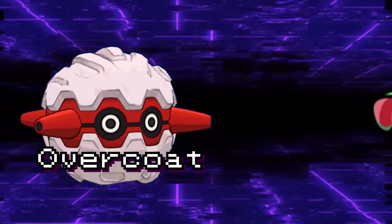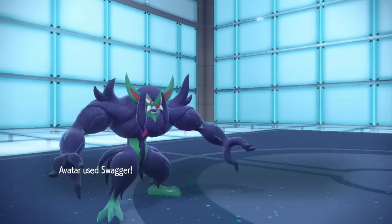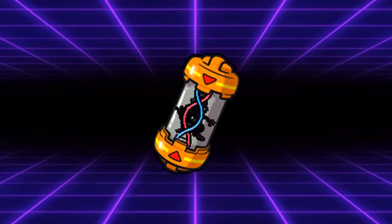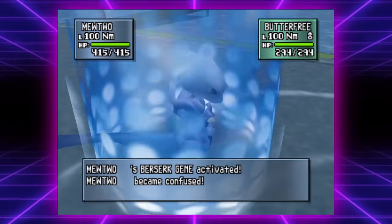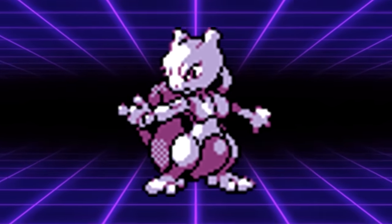In recent gens, Game Freak's been transforming certain moves and abilities into held items, like Overcoat being turned into the Safety Goggles. The Berserk Gene is like if someone at Game Freak found out that you can self-target the move Swagger and said, 'oh, that'll make a cool item,' and then actually made it. This item would be consumed upon Mewtwo switching in, doubling its attack stat and then confusing it. In Generation 2, Mewtwo did have access to some pretty nice physical options.